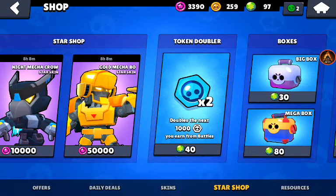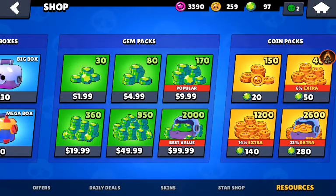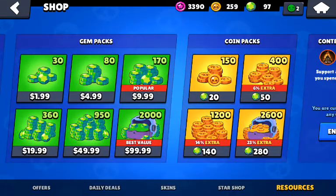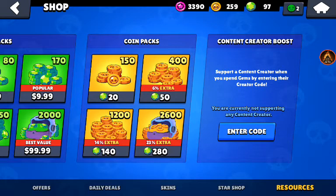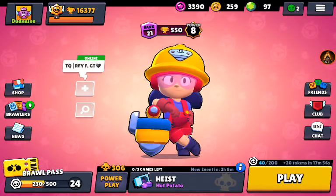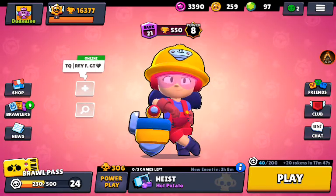Right now 150 coins is 20 gems in the shop, but that's usually not something players are buying because the problem is they already have more coins than they can use. We need something to spend those coins on, and since everything else costs gems, it's very reasonable to trade a bigger amount of coins for a smaller amount of gems. If you agree with 500 coins for one gem, hit that like button so we can get Supercell on this. I wouldn't even care if it was 1000 coins for one gem.